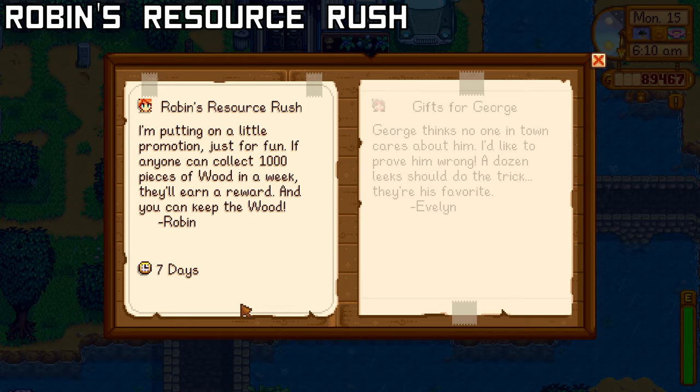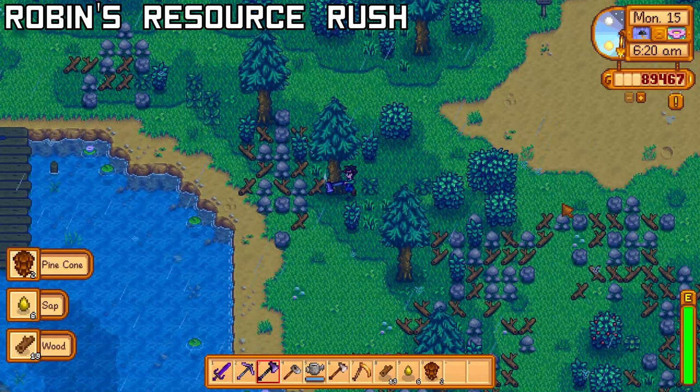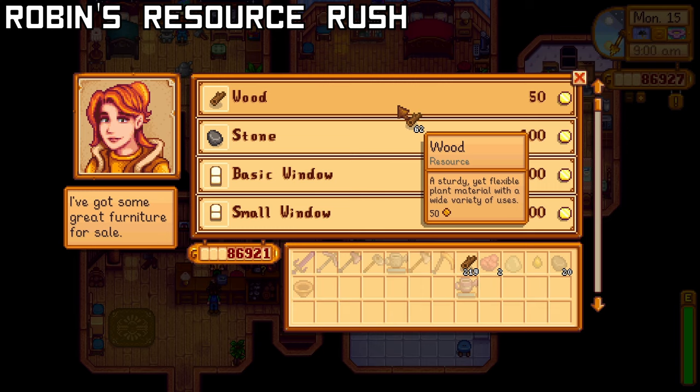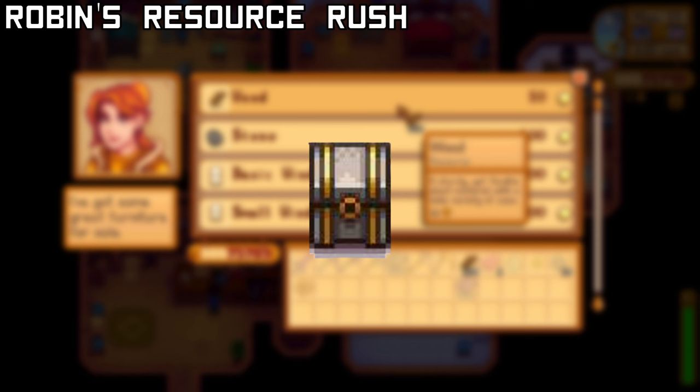Robin also wants you to collect either 1000 wood or 1000 stone. If you're asked for wood, make sure you have tons of trees on your farm and in Cindersap Forest before accepting this. You can also buy a wood chipper and chop hardwood in it. If you're asked for stone, mining boulders drops a ton of stone. Alternatively, you can buy the resources needed to complete this quest from Robin herself. You'll get the recipe for the Stone Chest upon completion and 2500g.